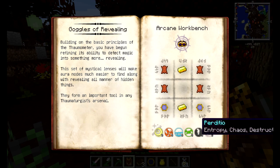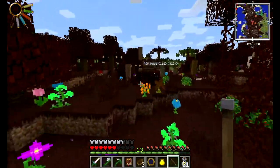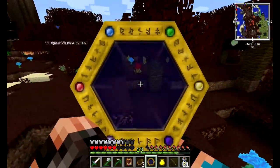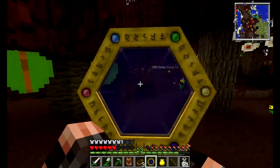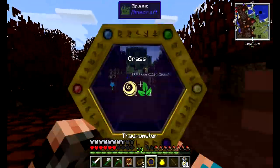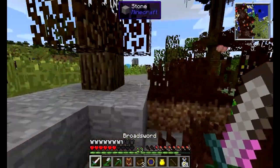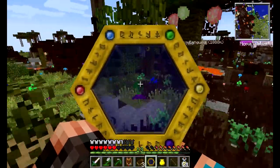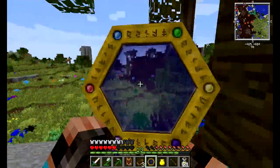I've been exploring a lot between this episode and the last one and I still haven't found a single node containing Perdizio, which is really bothering me. The problem is I need to find one in a swamp or dead biome type. This here is a fire swamp so I was hoping to get lucky. You can spot the nodes without the thaumometer but it's really tough - with it you'll see them clearly, and also with the Goggles of Revealing.